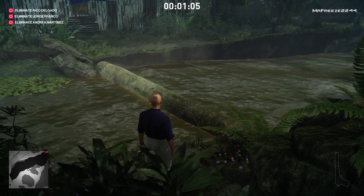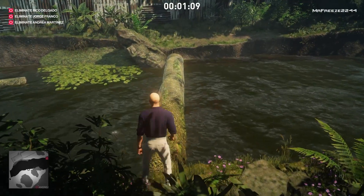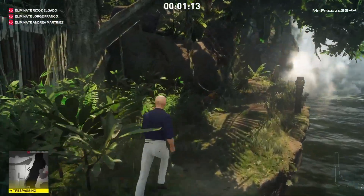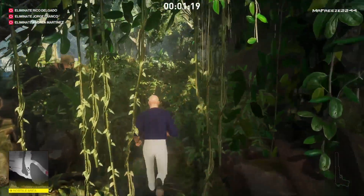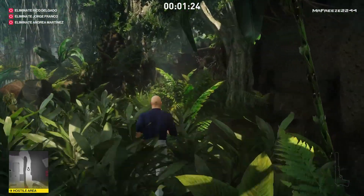Once we get there, we're going to help the guys do what the hippo wants them to do. Rico Delgado will come over eventually — he will be by himself — and that will give us an opportunity to push him in and get the hippo to get the kill for us. Just keep following the path shown and it will eventually lead you to the hippo.